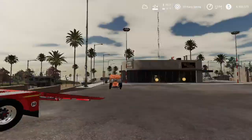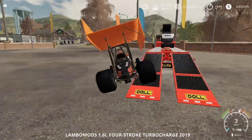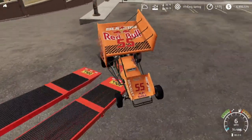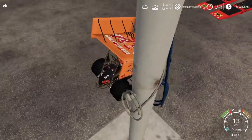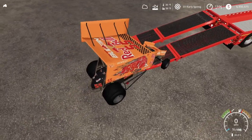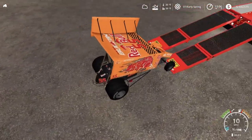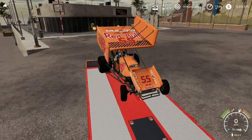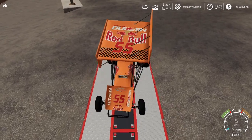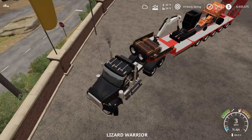Next we're going to get this sprint car up here. This sprint car can do almost 200 miles an hour, so I had to be very careful putting it on the trailer and barely touch the gas. Okay, let's fold up the ramps and get heading back to the track.